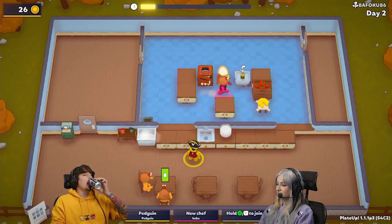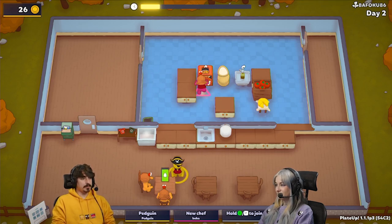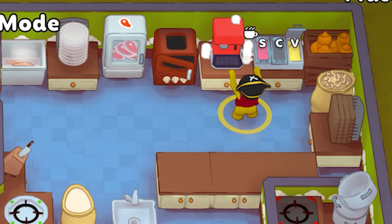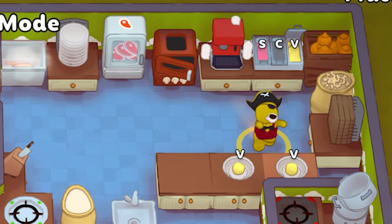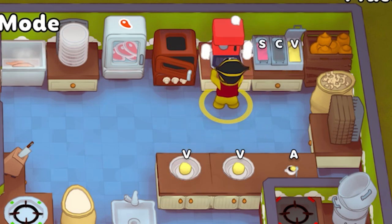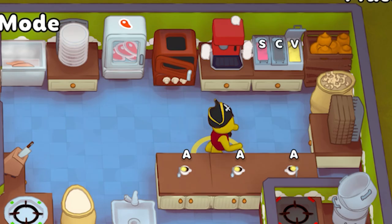Up next we got a dessert, and I'm having trouble pronouncing this one — but I think it's pronounced affogato, not to be confused with an avocado. This is a dessert; it's essentially coffee and vanilla ice cream put into one. I think you actually need to unlock coffee and ice cream to get this, or maybe it's just coffee — I'm not 100% sure. But pretty interesting; I personally probably would order this.